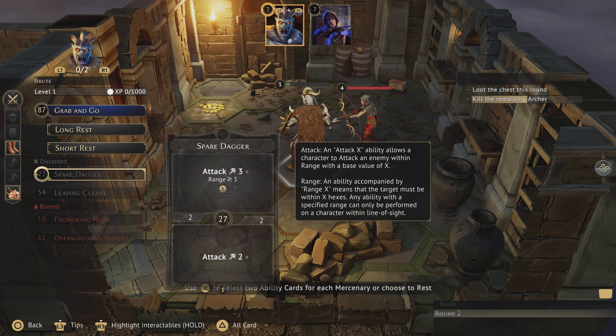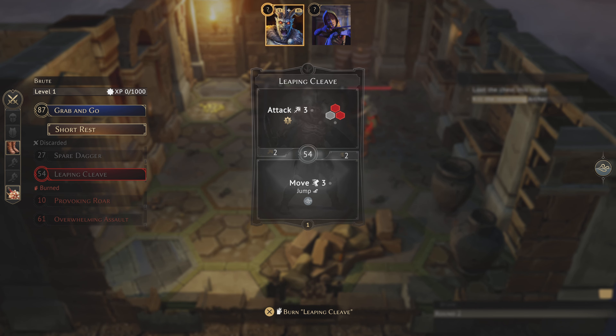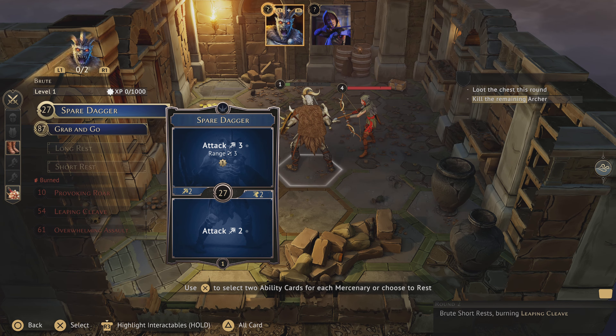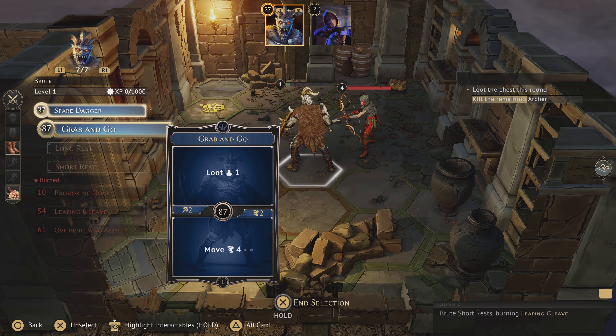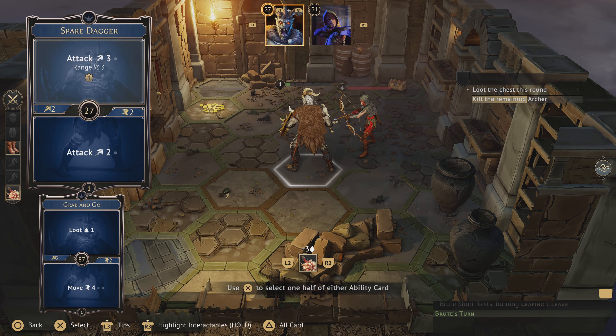I'm going to do a short rest, and if Spare Dagger appears as the card to be randomly burned, we'll take the damage and keep it. The game did not burn Spare Dagger — it chose Leaping Cleave to be discarded, which is great. We'll get rid of it. Now we'll select Spare Dagger first to set our initiative — whatever card you pick first sets your initiative. So 27 and then 87, and we'll end our selection. They're going after us with a card of initiative 31.